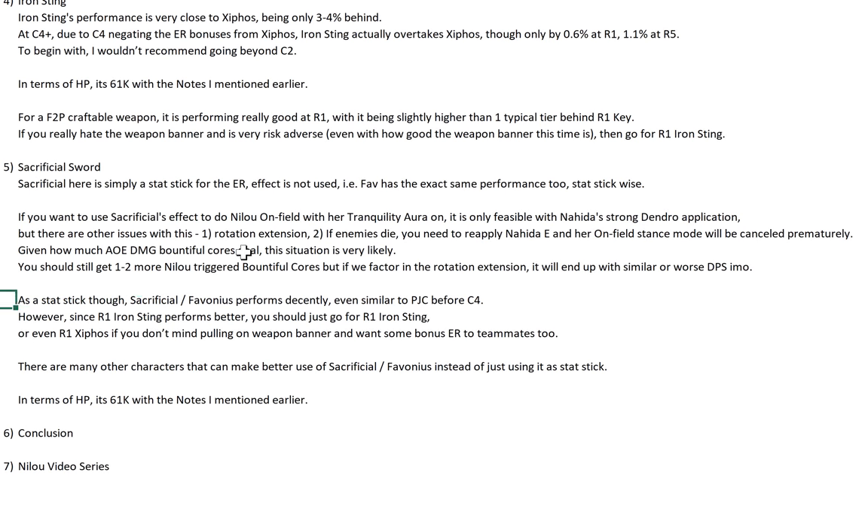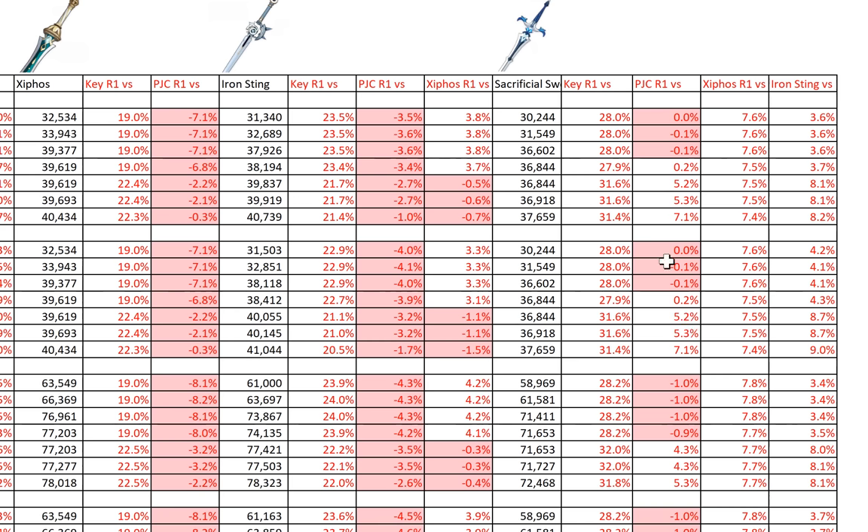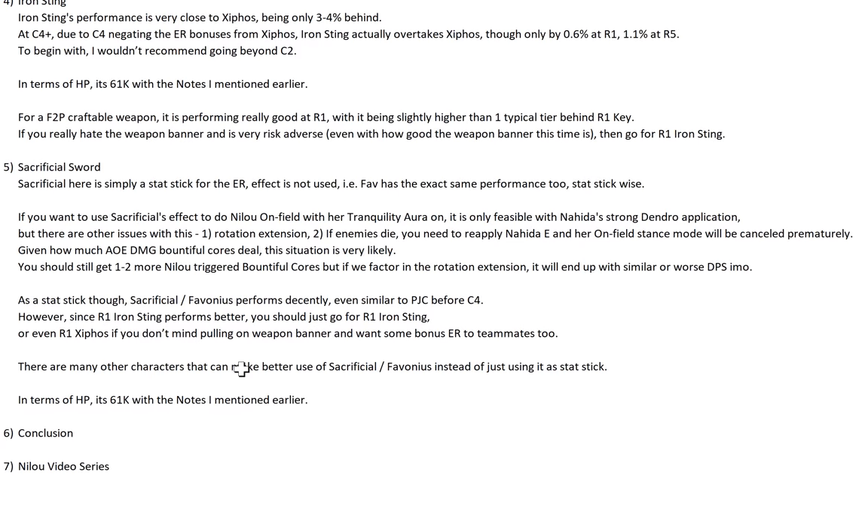Setting aside the effects and looking only at the ER stats, Sacrificial and Favonius perform fairly decently — similar to PJC before C4, or more precisely before C3. A R1 PJC performs the same as a Sacrificial Sword or Favonius Sword for Nilo in Bountiful Calls off-field comp. Since R1 Iron Sting which is craftable performs better than Sacrificial, Favonius, and PJC, you should just go for R1 Iron Sting. There are many other characters that can make better use of Sacrificial or Favonius than just as a stat stick. HP is the same 61k across all 4-star weapons.